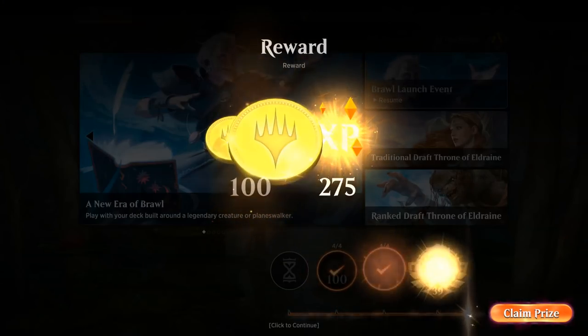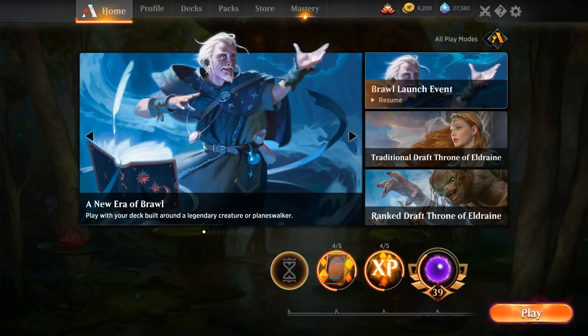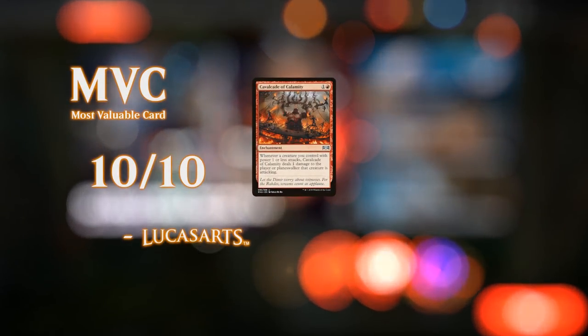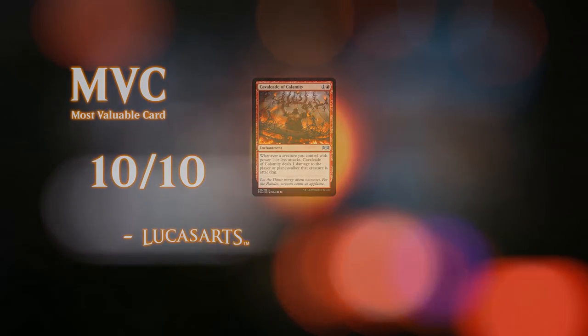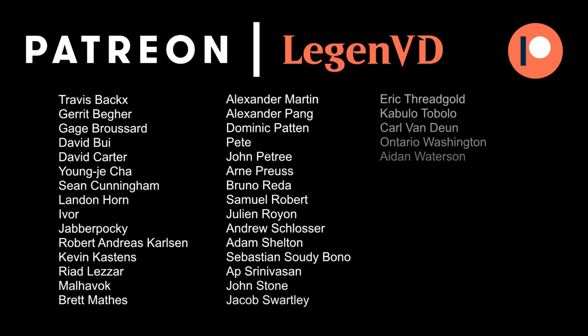We got a clean sweep with some very powerful draws, really showing off the synergy with Cavalcade. We were lucky to draw it in each game, but it is definitely the centerpiece of the deck — whenever we draw it, our deck can do some very unfair things. That wraps up today's upgrade guide. We've now covered all five mono-colored starter decks. If the response is positive, we'll upgrade the multi-color guild decks as well — let us know in the comments which one to cover next. Thanks for watching, hope you enjoyed, and have a nice day. Thanks also to all patrons — you can become a patron and vote on future video topics at patreon.com/legendvd.